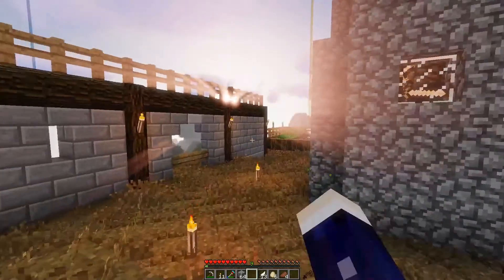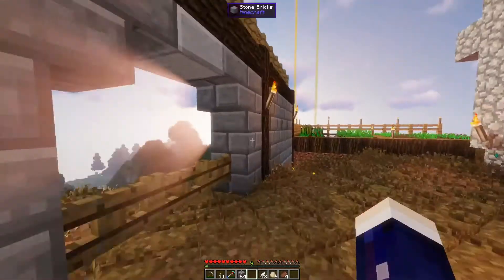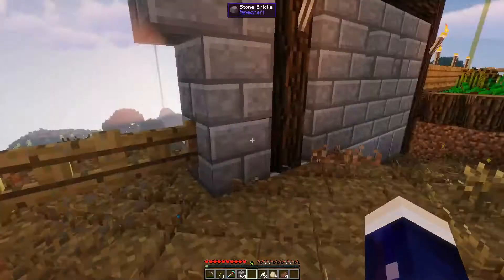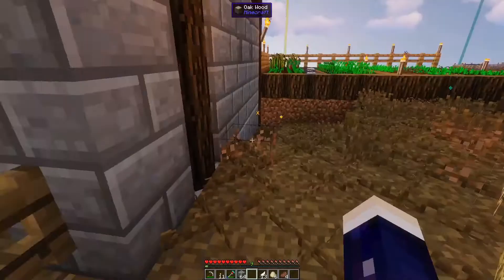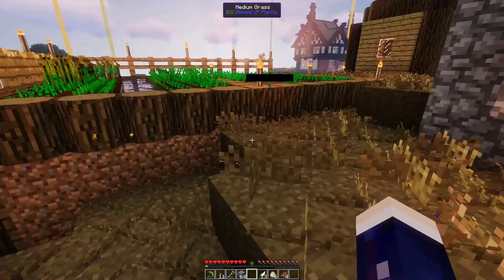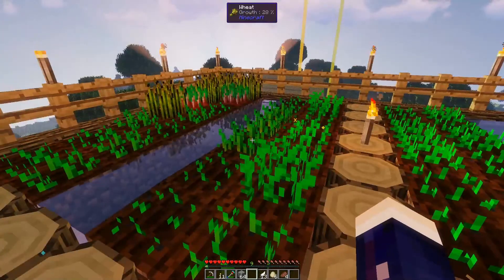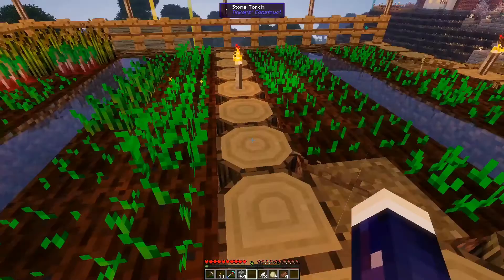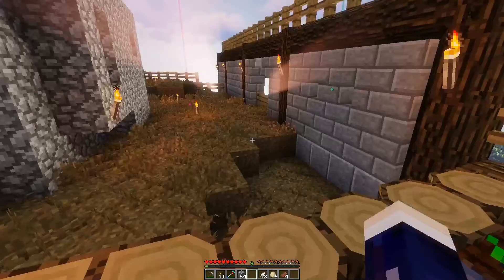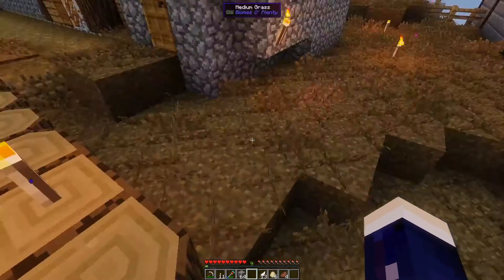I built this wall here and filled it up with fences. I plan on putting walls all around the village to protect them, because I saw a whole horde of zombies coming up here and just going into the houses. I also downloaded the Peaceful Surface mod — basically it only allows mobs to spawn in caves. I don't even know if it works, because that horde of zombies did not come from any cave.